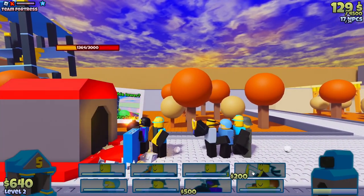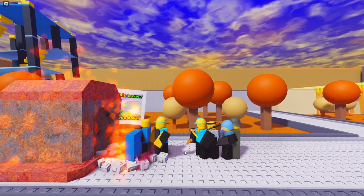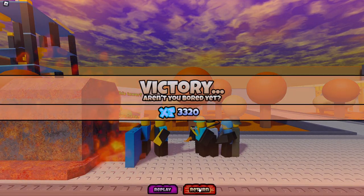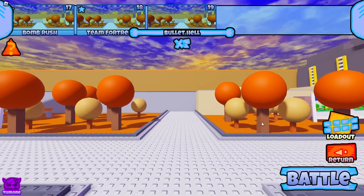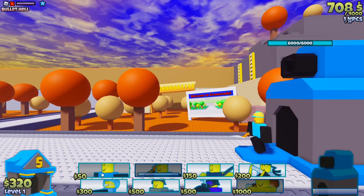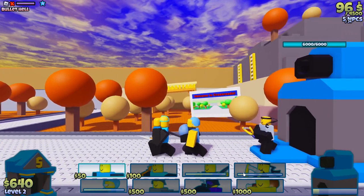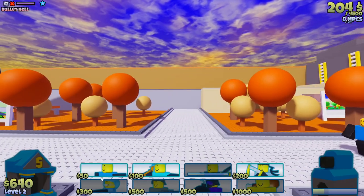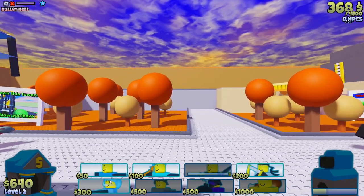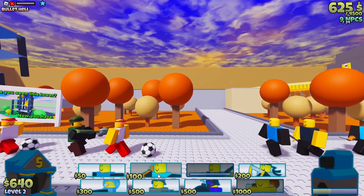Oh damn, bomb him — kill him, there we go. We're very close. Bullet hell — how is this the soccer stage? I should probably be using Powerhouse considering Powerhouse is stronger. If I use all these guys as alt forms and can't beat the wave, I'll put a gotcha in — that's what I'll do.